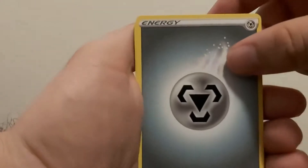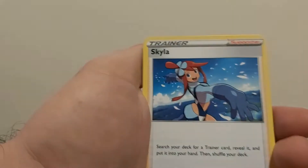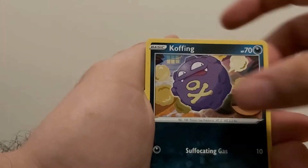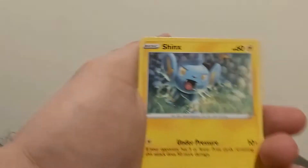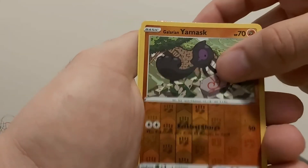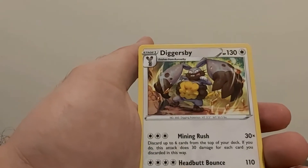Tokert. Alright. Metal. Candide. Skylar. Electrode. Stufful. Coffin. Impidimp. Shrinks. Sandy. Yamask. And Diggersby. Non-holographic.